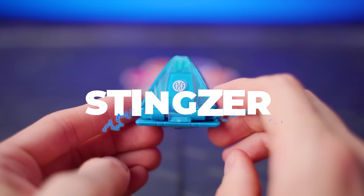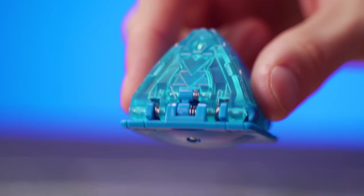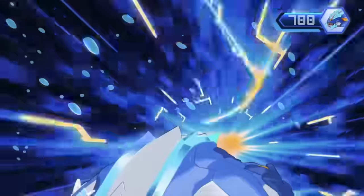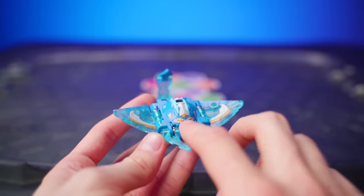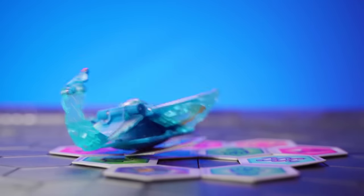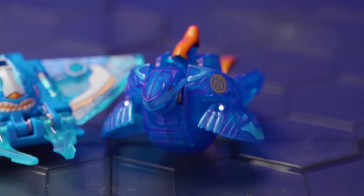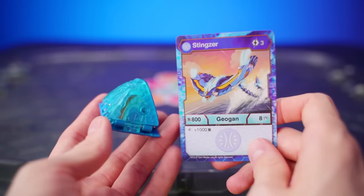This is Stingser — a pyramid Bakugan, although not a perfectly clean pyramid, seeing as it has some curve to its edges. Check it out: a stingray, and a stingray with a face on the top, unlike most from nature. Stingser is going to be gliding through the water, and it's cool because we finally got another sort of aquatic Bakugan. I for one know that Stingser is going to be an instant fan favorite just because of the awesome design.